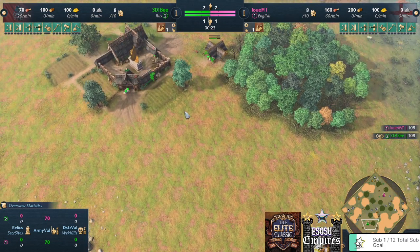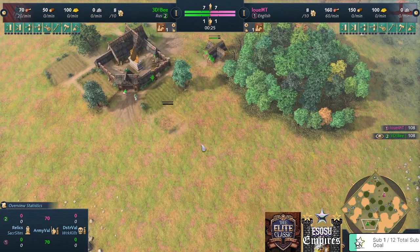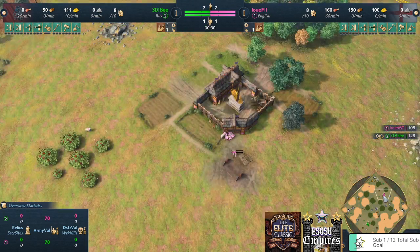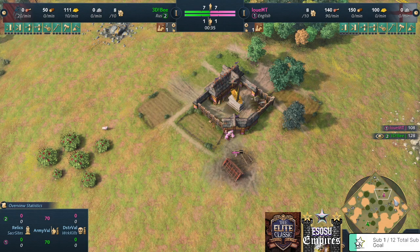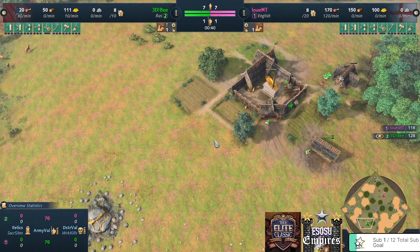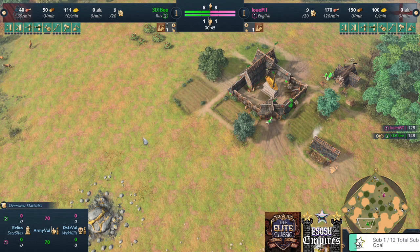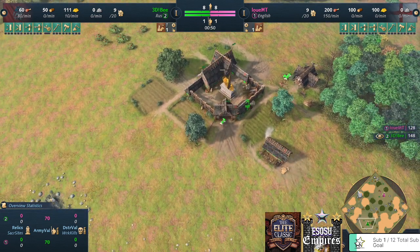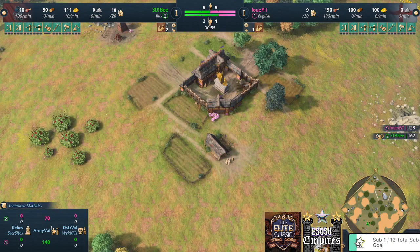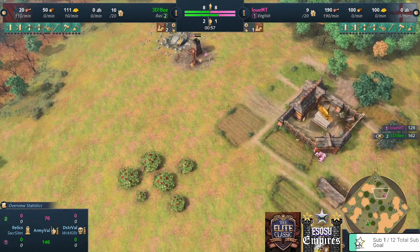This is the fourth match on a best-of-five set between 3DB playing on the color green as the Rus, and LouieMT playing as the English in the color pink. The map is High View. If you want to know the score of this set, you have to go look on the YouTube channel and see the other matches — I will not spoil this for you.